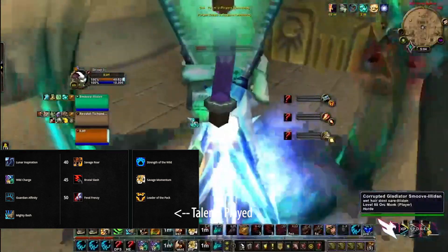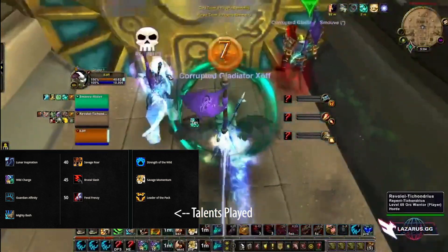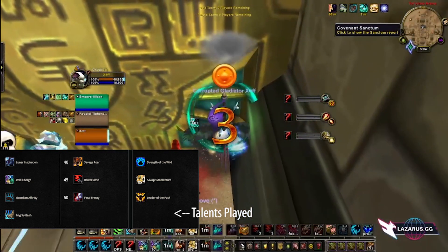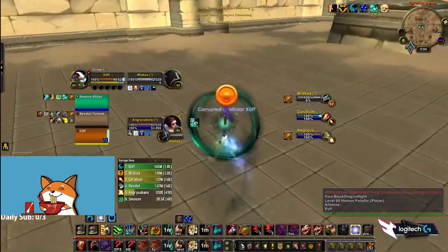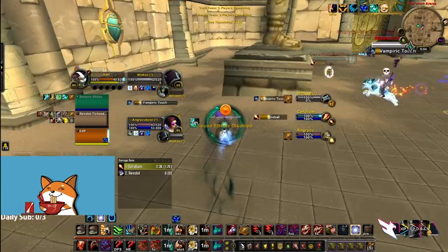You usually have to take it into deep dampening to beat caster comps because you can play in a very defensive way and just play off position. That means you have to play pretty well offensively and defensively. Positionally, you definitely do not want to chase or over-chase — we want to hit the closest caster to our healer.